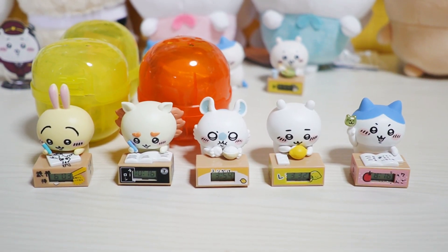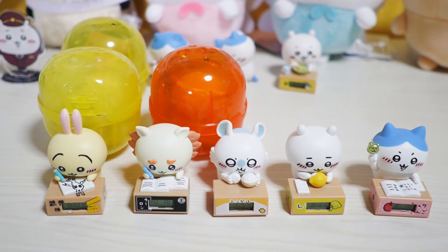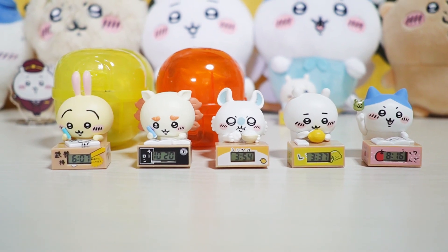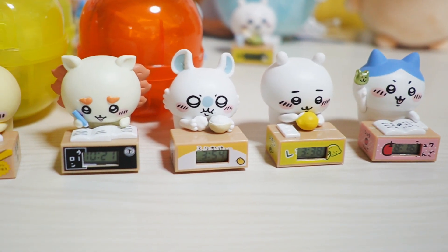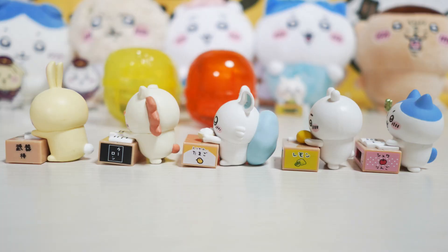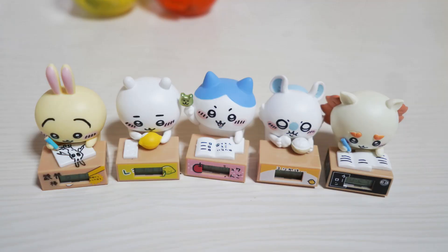今回はチーカワ一緒に頑張ろうダンボールウォッチ2、チーカワとハチワレ狙いでこれが出たらやめようと思ってたんですけども、思いのほか手こずりまして、全部で8回回してようやく全てのキャラをコンプリートしてしまいました。こうやって置いておくだけでも可愛いですし、しかも時間も分かるというとても優れものなアイテムになってます。とても可愛くて使えるガチャなんで、見つけたらぜひ回してみてください。ご視聴ありがとうございました。